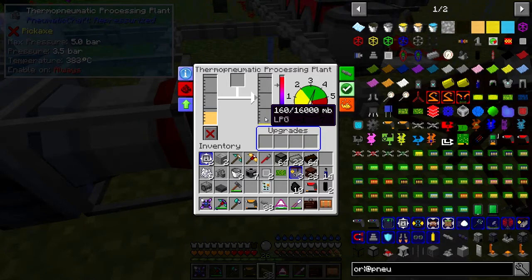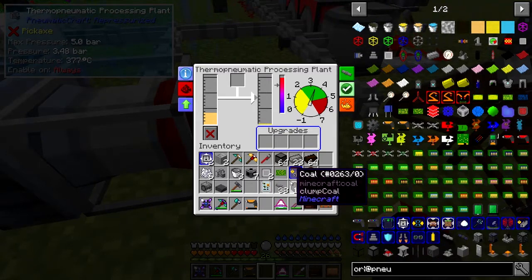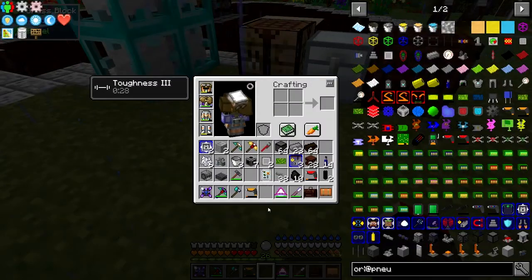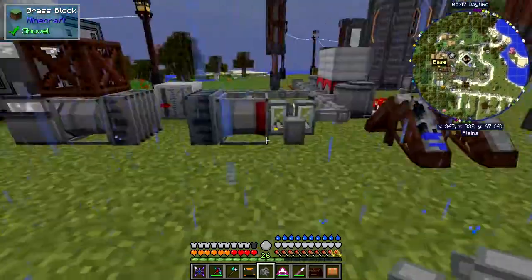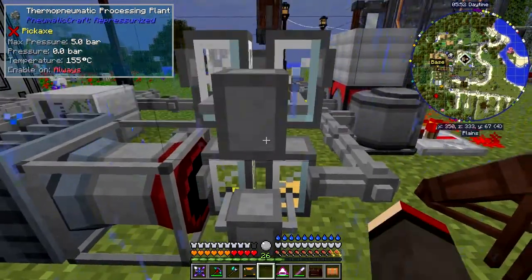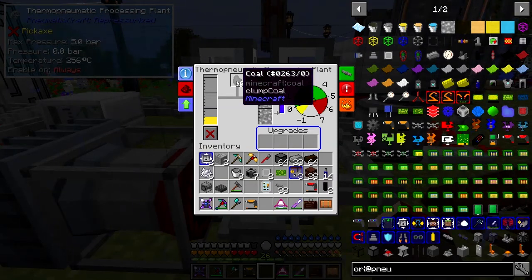LPG by itself isn't that useful — we have to add LPG with some coal. What we need now is a second one of these processing plants, which I've got here, and this one's actually got LPG in it already because I was doing some testing. Look at this one — it's got plastic, so it's taking LPG on one side and producing plastic. I need to put some coal in here and then it'll start making plastic.